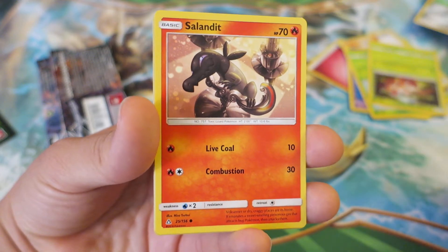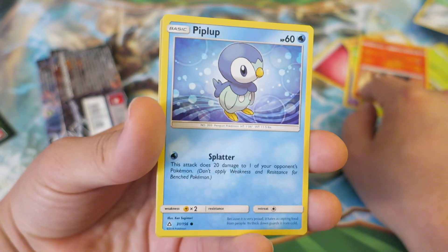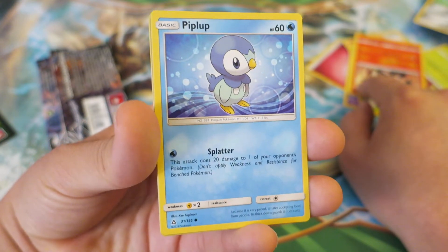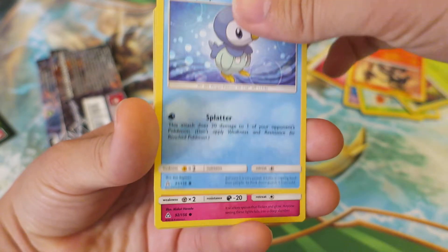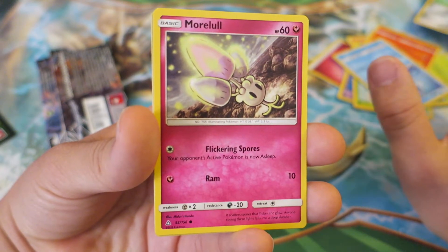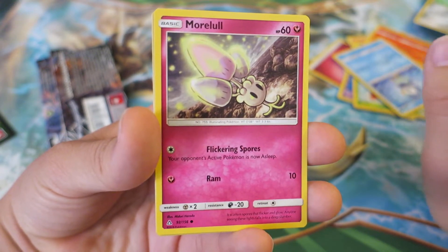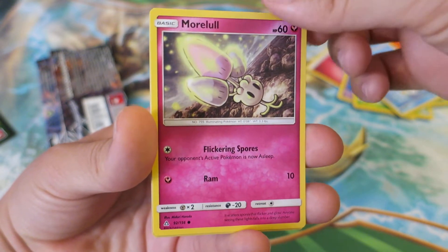We follow things up with a really awesome Fire-type Pokemon, Salandite — another awesome newer Pokemon. We follow things up with my starter Pokemon from Gen 4. We have a Piplup right here, just a really awesome little fella. Next, we follow things up with what I think is like one of those bioluminescent bugs — a Morelull. That's really awesome. Some of the new Pokemon I didn't even know existed until I started opening Booster Packs more.